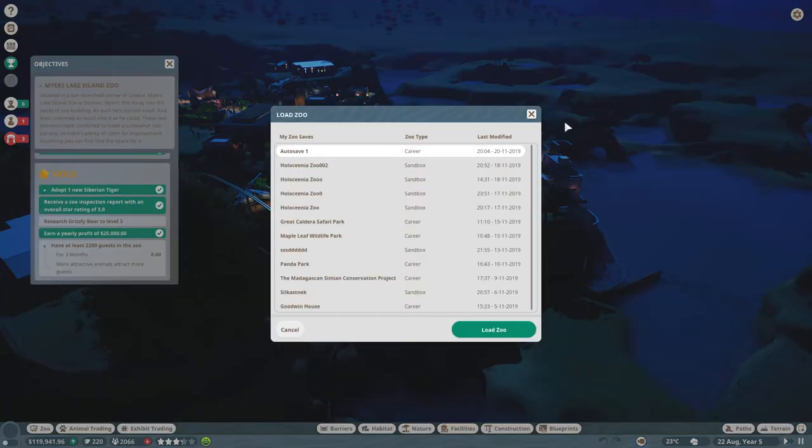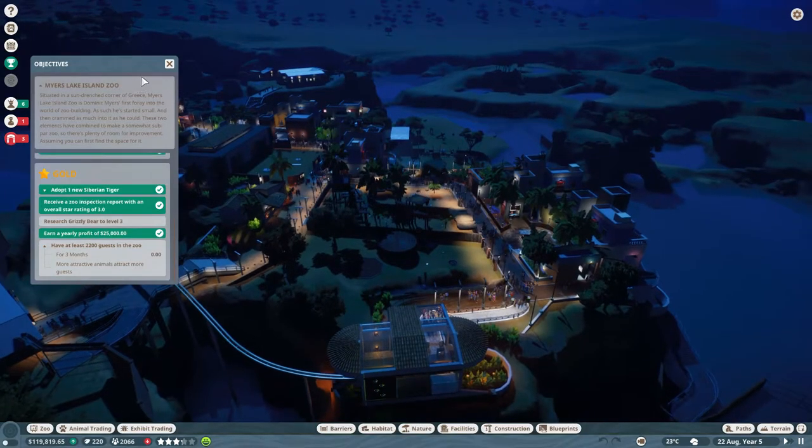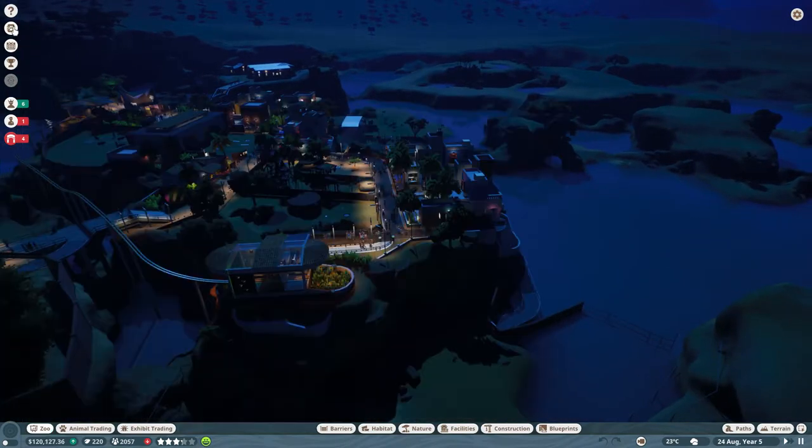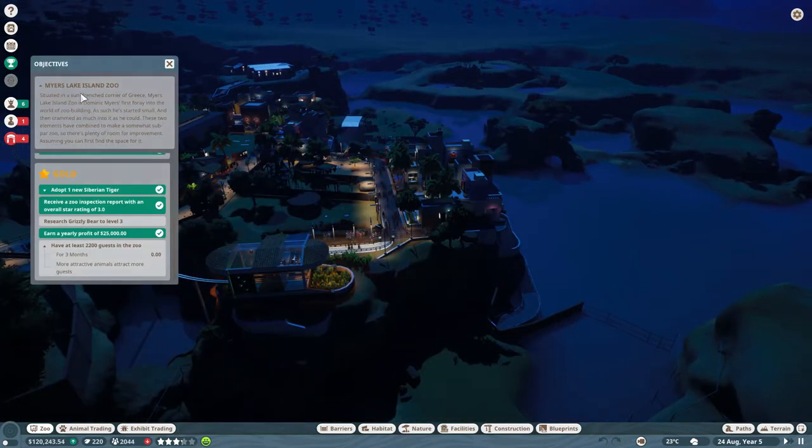Hello everybody, here we are with another part of Planet Zoo. Thank you for joining me today. What is the zoo called again? Myers Lake Island Zoo. Situated in a sun-drenched corner, Myers Lake Island Zoo is Dominic Myers' first foray into the world of zoo building. He started small and crammed as much into it as he could. These two elements combined to make a somewhat super-packed zoo, so there's plenty of room for improvements.